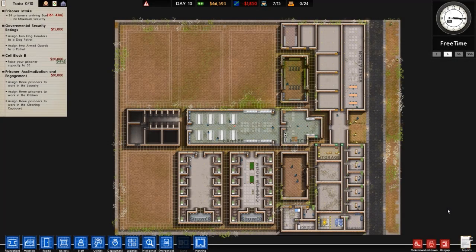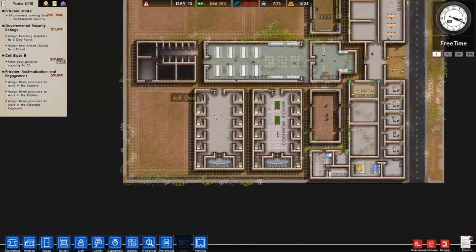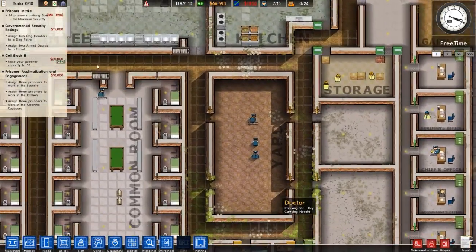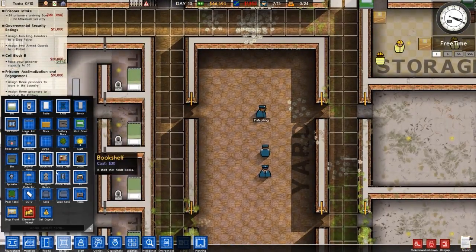Welcome to Construction Plus Prison Architect Alpha 35, Episode 3. In the previous episode we got this cell block done, as well as the center bit put in, and this one is almost done. We've got enough done to hopefully get some prisoners this episode — in fact I've already made that decision. I'm already getting 24 prisoners in the next couple of minutes because it's going to be sped up.